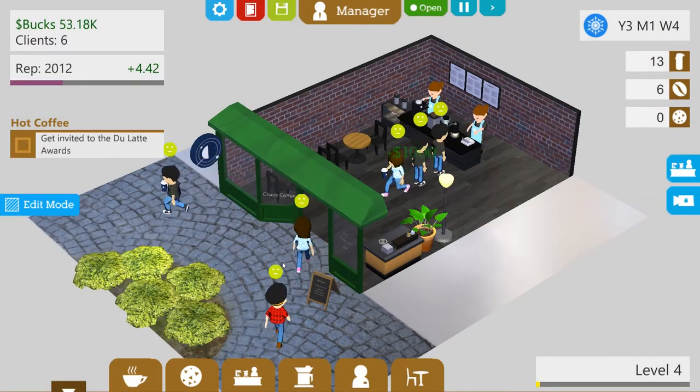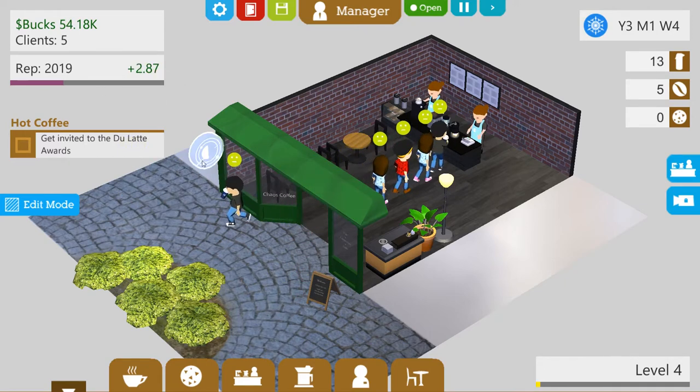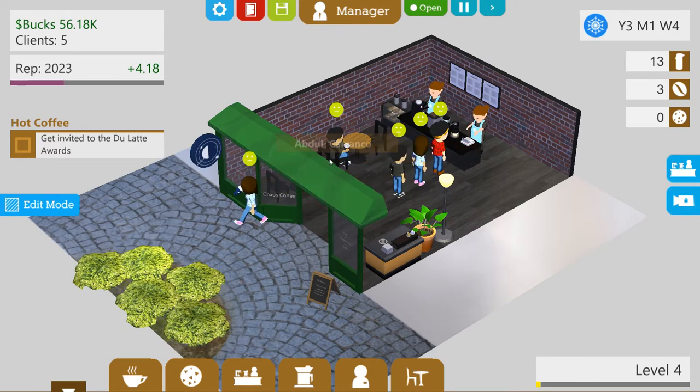Hi guys, I'm Exact Chaos and welcome back to another episode of Coffee Shop Tycoon. We've reached level 4 and now we're just keeping going, doing what we can, building our reputation so that we can get to the Do Latte Awards.